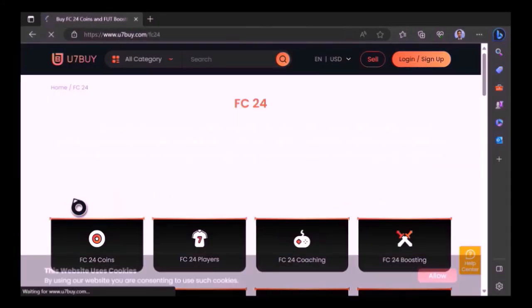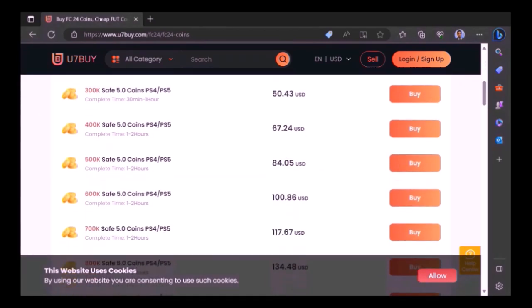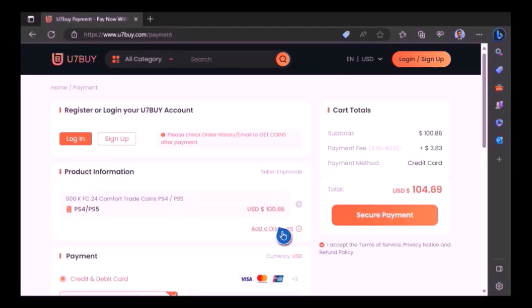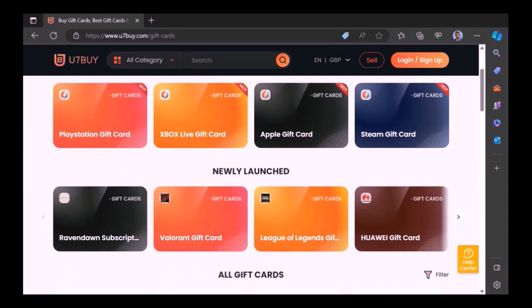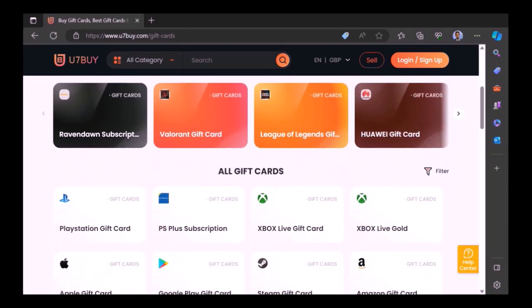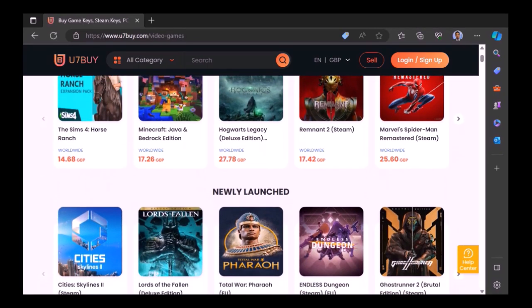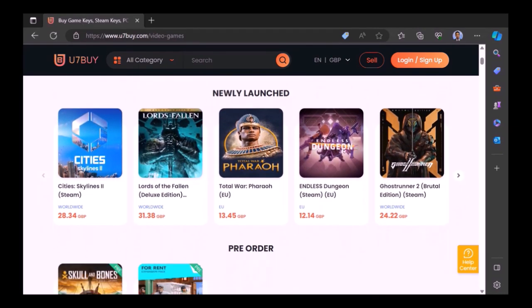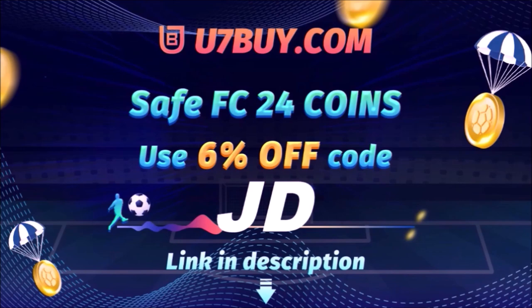Want to use icons and elaborate your experience on EAFC24? Well, check out use7buy — it's the only place JD Gaming ever uses to buy his FC coins. 7buy also sells other things, not just coins, but gift cards and games at fantastic prices. What are you guys waiting for? This website is your one-stop shop. Type in JD for a cheeky 6% off, link in the description.